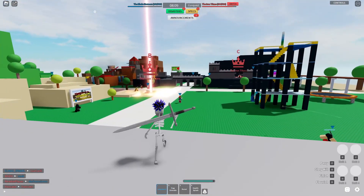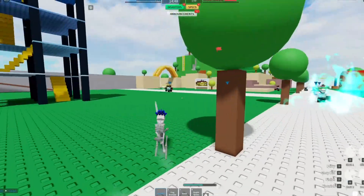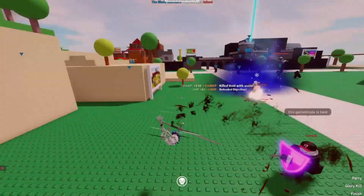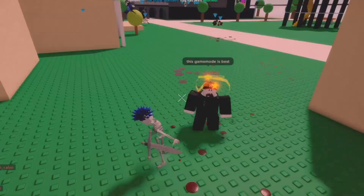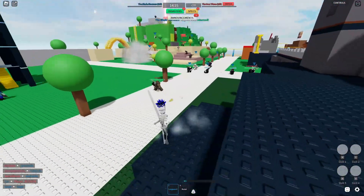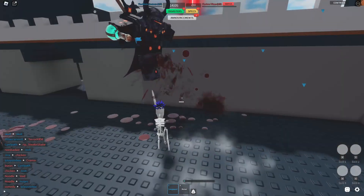Next is Capture the Flag. If you've never heard of this game mode, basically the flag is right there at the top, and you take it back to your home base. If you're wondering why I'm using this great sword instead of my sickle, I just wanted to try out heavy weapons for a bit — I am a sickle main.